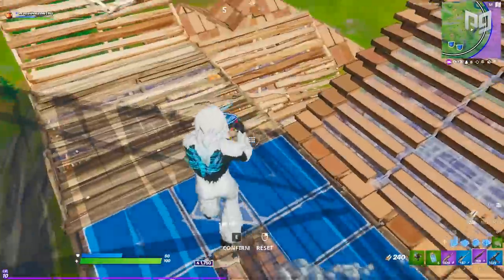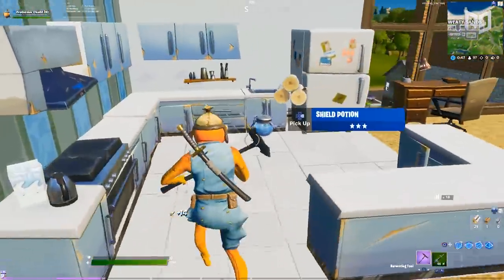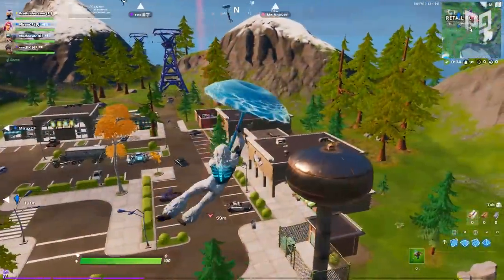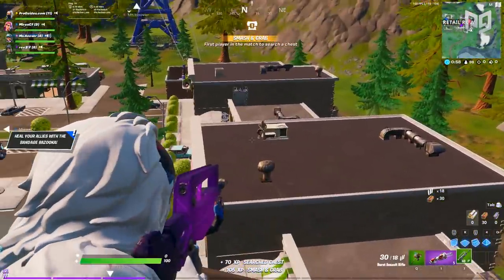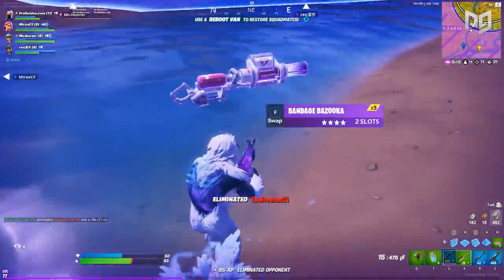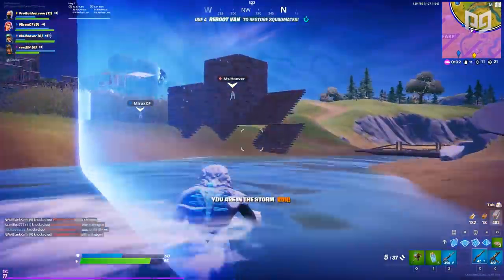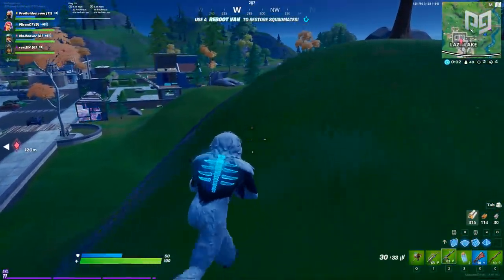Epic also decided to remove half of all the healing items. No more chug splashes, slurp juices, or chug jugs. The only healing items are bandages, med kits, small pots, and big pots. They also added a new item called the Bandage Bazooka — it looks like a machine gun but only heals your teammates and yourself. It has unlimited uses, acts like a chug splash for white health only — 15 health per teammate in the splash zone with five charges every 20 seconds. The downside is that it takes up two inventory slots.